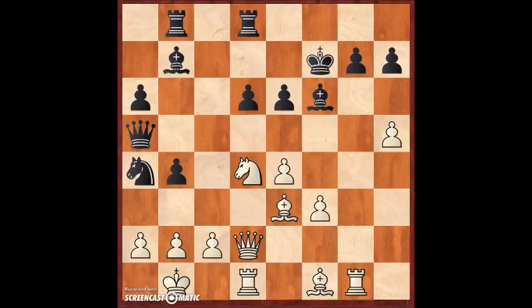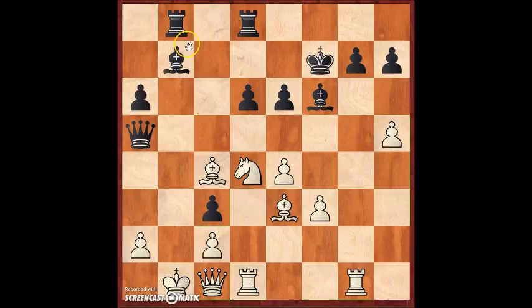Let's go back and see the idea that white had. Now that you've seen how the game ended, try to find the move white should have played. White should have played bishop c4. You might ask — why? You also attack the f7 point, it seems the same, but it's not the same. After knight c3, you can just take and play queen c1. In the previous variation the bishop was on e3, but here the bishop is on c4.